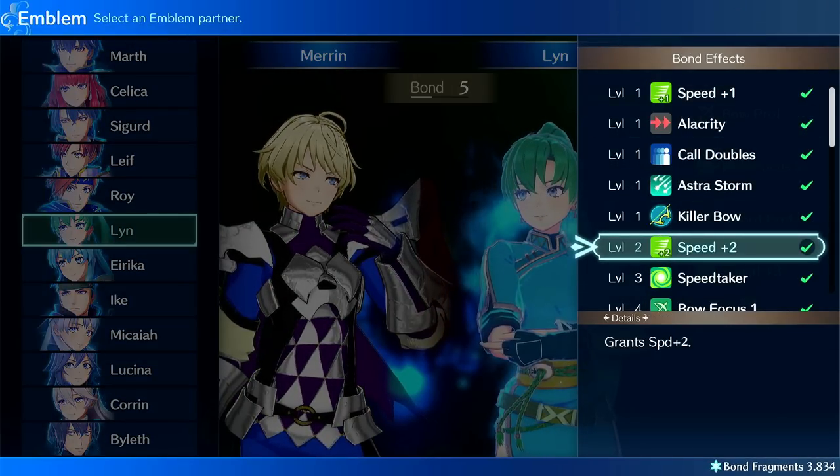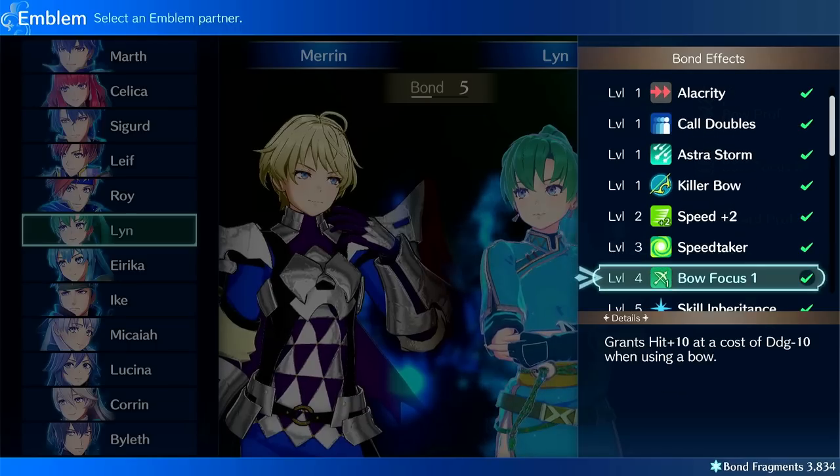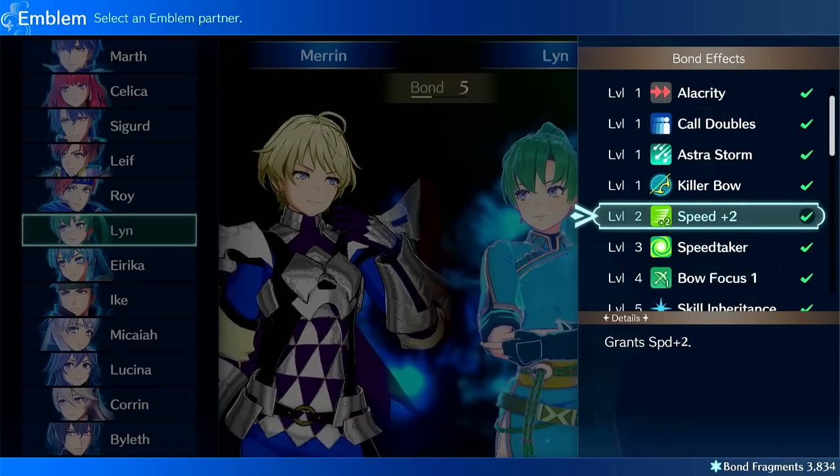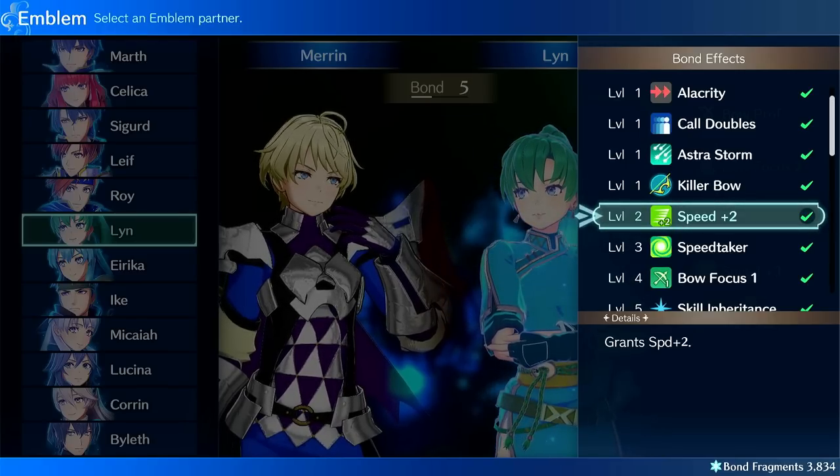Another one that's good to do is Lyn — you can get Speed Plus 2. That can help. It's only really good on units that can either avoid getting doubled or get pushed over the edge to double. But speed is usually pretty good and it's cheap.